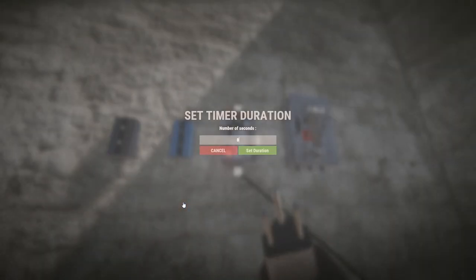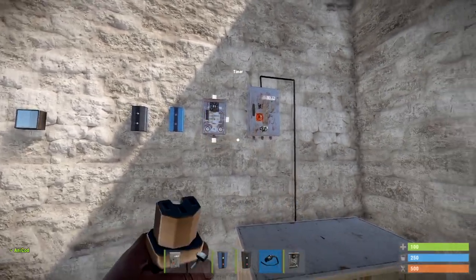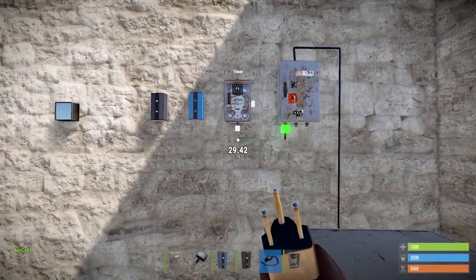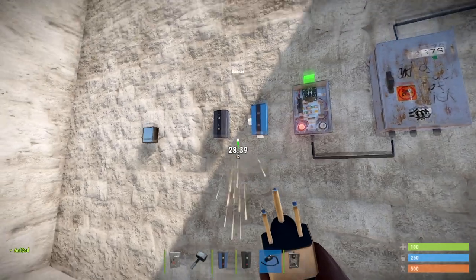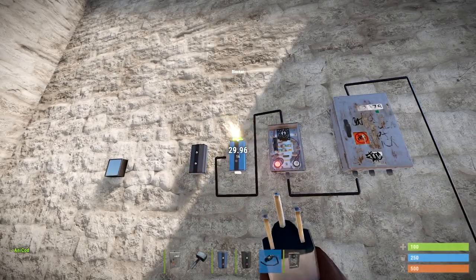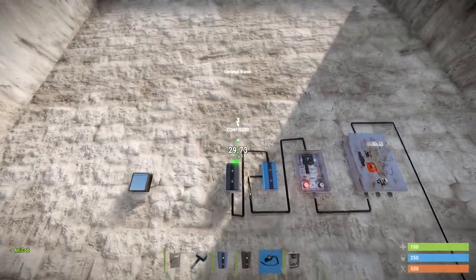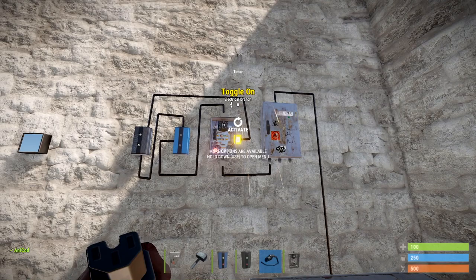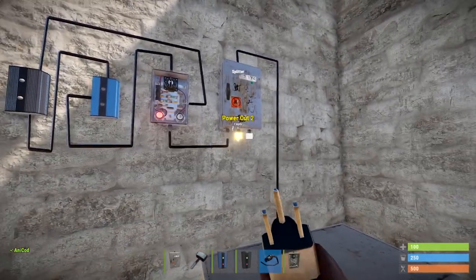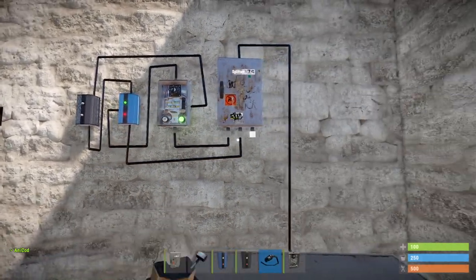Every day we need the timer to hit zero, output a flash of power, reset itself, and start the countdown again. Make sure your splitter is powered, then run power from the bottom of the splitter into the bottom of your timer switch. The top power out from the timer goes into the side or block pass-through of the blocker. The power out of the blocker goes into the power in of the branch, and one of the branch outs goes into the toggle of the timer switch. Finally, make sure you have power from the bottom of your splitter into the bottom of the blocker — blockers need power too.